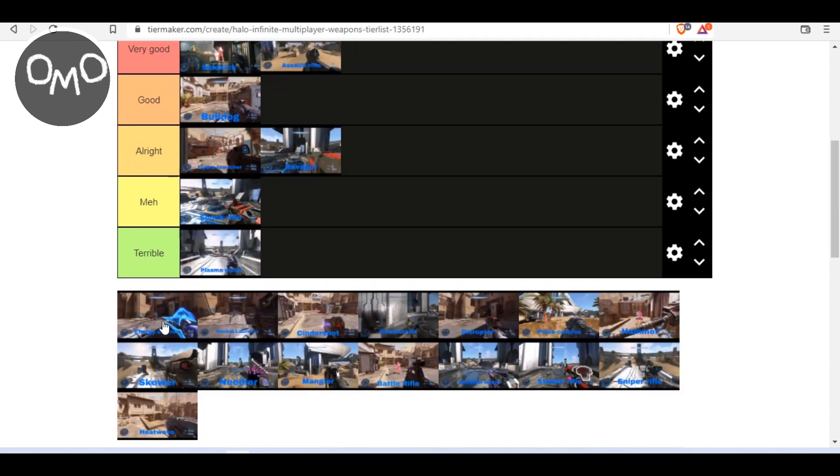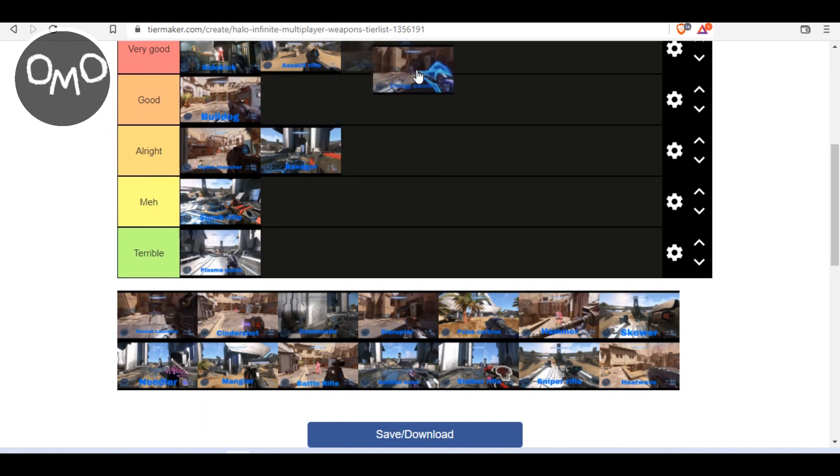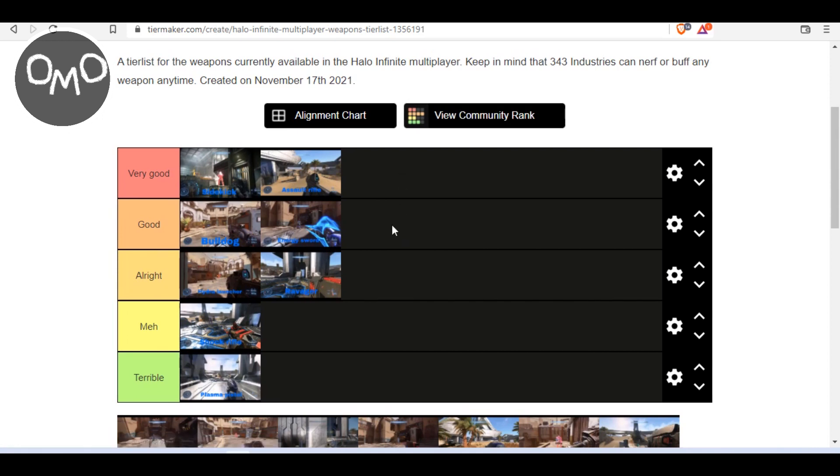So now we have the Energy Sword. The Energy Sword is definitely going to go in either good or very good for me, because even though it's a weapon I don't use often, it is still pretty good. Whenever I do get it, I always end up getting a couple of killing sprees with it. Honestly, it's a really good weapon — one of my favourites in the game despite me not using it that much. When you get your hands on an Energy Sword, you know there's going to be some damage done.